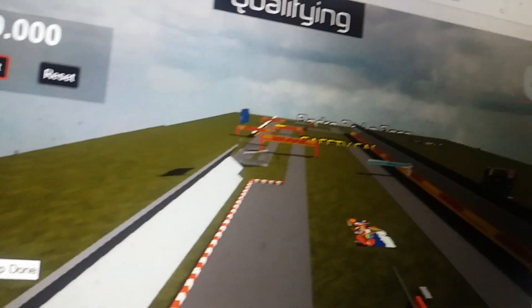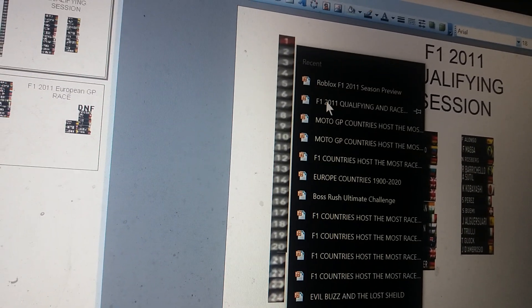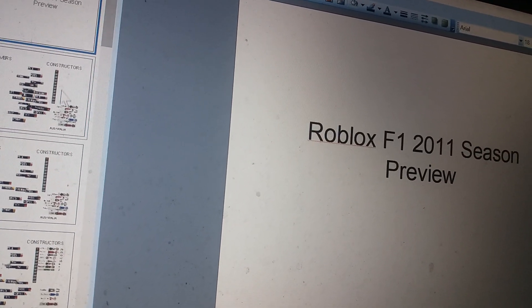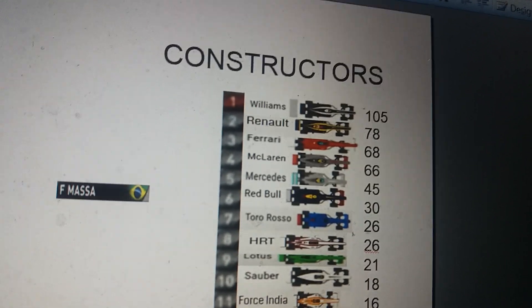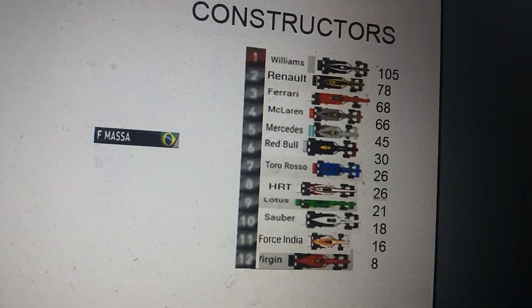Let's take a look at the championship standings so far. After five rounds, Alonso is leading the drivers' championship by six points from IFL. Bergkamp and Maldonado are only one point between each other, and both Hamilton and Barrichello are tied. In the constructors' championship, Williams are leading by a good margin over Renault, then it's Ferrari in third, and McLaren just two points behind. It's time to begin qualifying for the European Grand Prix.